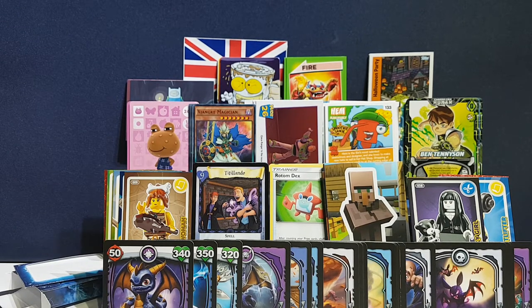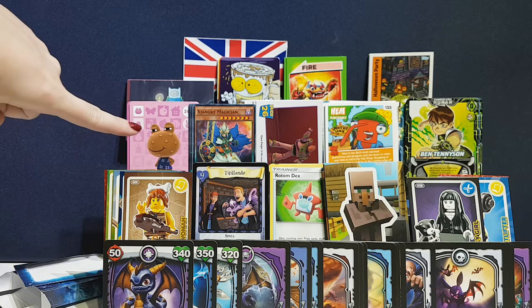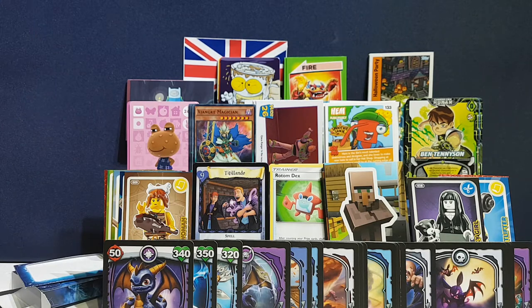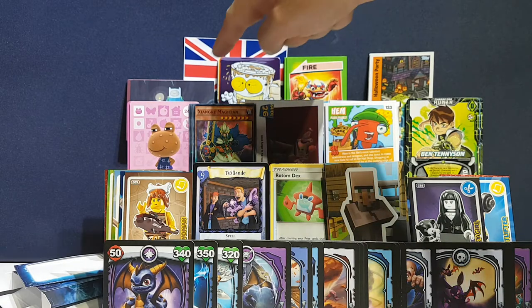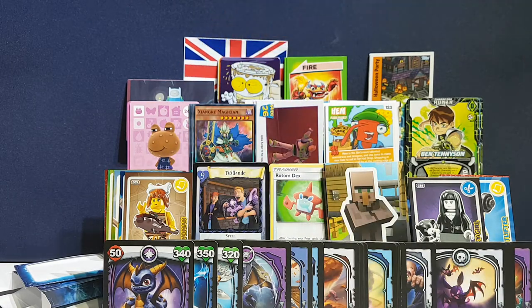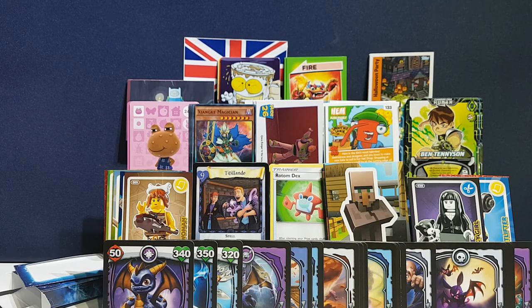Let's talk about our favourites! I'm going to go with Wart Jr. from Animal Crossing because he's awesome and he will be moving into my town soon. And I'm going to go for Finn the Human — his art is awesome! Did you enjoy this video? Let us know in the comments below which card was your favourite, and if you enjoyed the trading cards. See you soon, bye everyone!